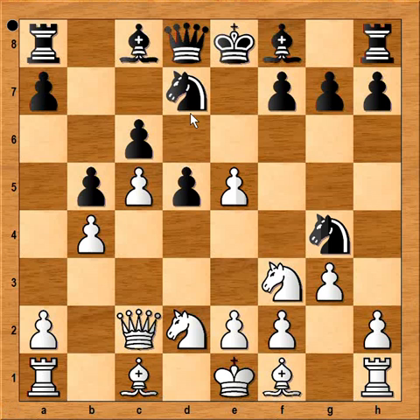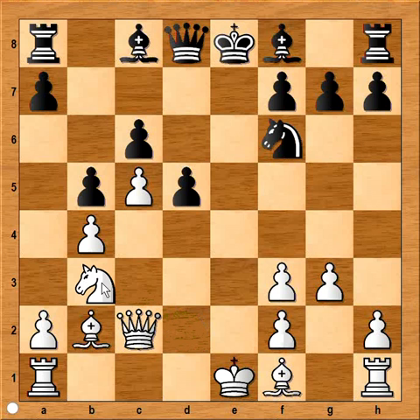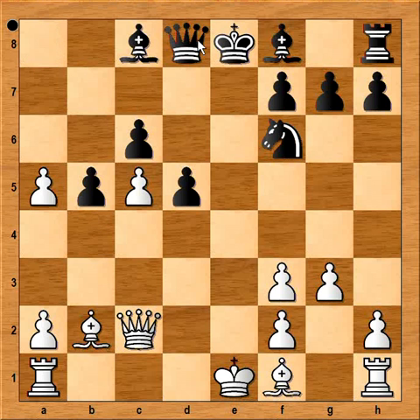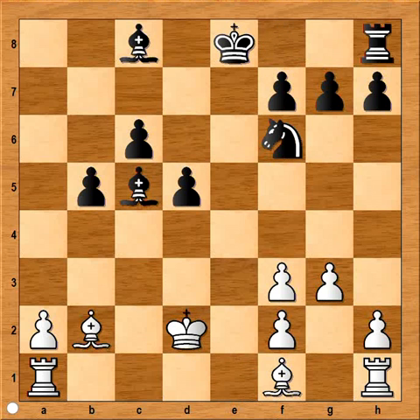I am sure that black later regretted this, and next time he would capture with the g-knight. What's the difference? Well, let's have a look. After knight from d takes on e5, bishop to b2, knight takes on f3 — if white captured with the knight, black would be okay and could play a5. But in the game white captured with the pawn, so there was no time for a5. Knight to f6 was played, and knight to b3 preventing a5. But surprise, surprise — black still decided to play a5. He was hoping for the variation knight takes on a5, rook takes, pawn takes, queen takes check, and after queen to d2, queen takes queen, king takes queen, bishop takes on c5 — but I would still prefer to be white after a4.